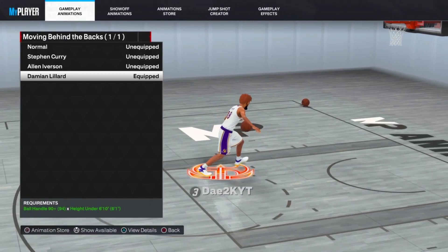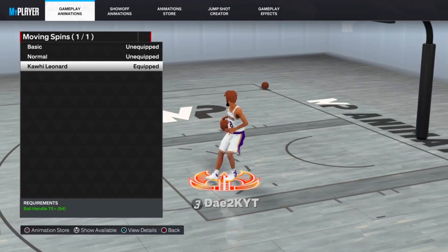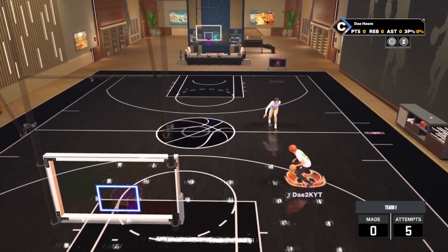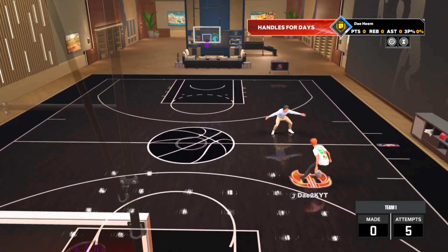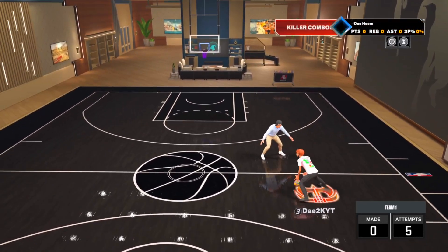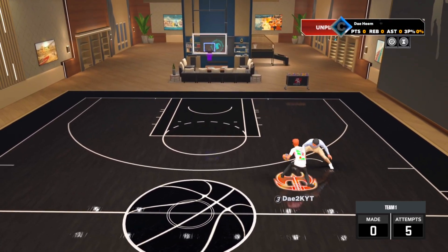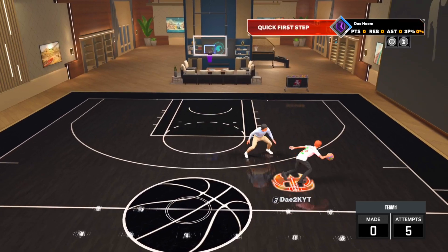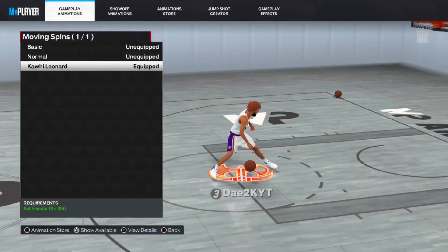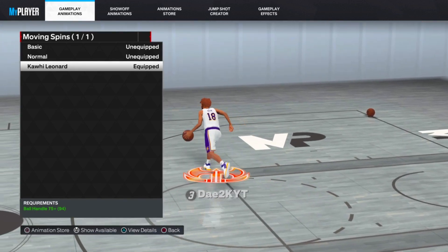Now let's go to my favorite move for Season 8 — that would be the Moving Spin, specifically the Kawhi Leonard moving spin. I used to use Basic, but honestly this is just way more fun to use. Basic spin is more effective against comp, but when you combo with Kawhi Leonard spin, I don't think you're going back to Basic. It's kind of a nostalgia thing for me — every good 2K had a good spin. 17, 18, 19, 20 — they all had great spins. Kawhi Leonard: best spin on 23.